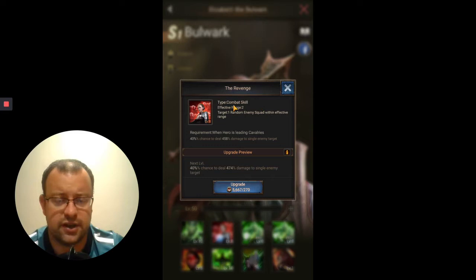Her Skill 2 is Revenge — it's a Combat skill, so an Offensive skill that's going to cause damage to the enemy. The effective range is only 2, and that's why she's definitely not a Back Row Hero. Otherwise, if you put her on the Back Row, this skill will never hit the enemy. So please do not follow the game instructions. Target is just one Random Enemy Squad within Effective Range. If you put her on the Front Row, that would be the enemy's Front or Middle Row. If you put her on your Middle Row, this skill would only hit the enemy's Front Row.